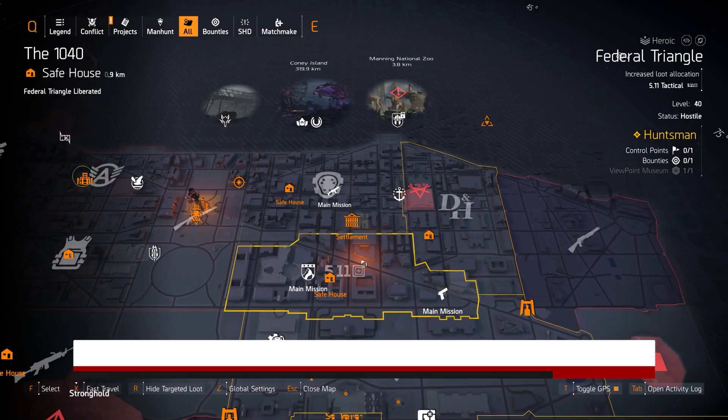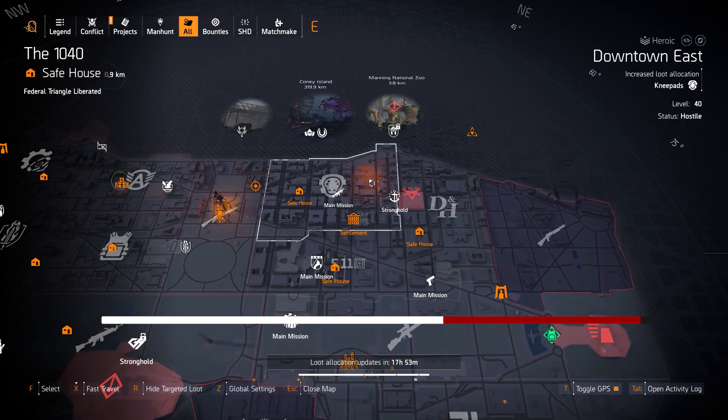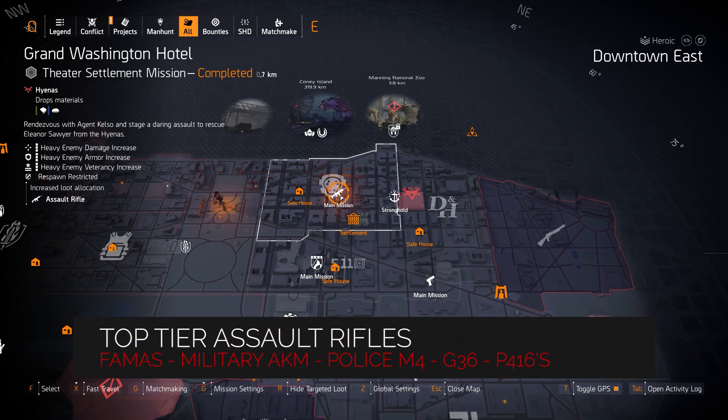East side highlights: knee pads are available at Downtown East — you can farm the Ninja Bike Messenger knee pads, Fox's Fair knee pads, and Sawyer's knee pads. For assault rifles you can get the Chameleon exotic, the Future Perfection on the Mechanical Animal weapon, and the Burnout Famas named weapon. Top-tier weapons include the Famas, Military AKM, Police Enforced, and G36s.